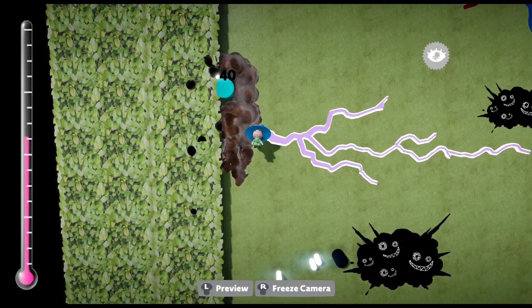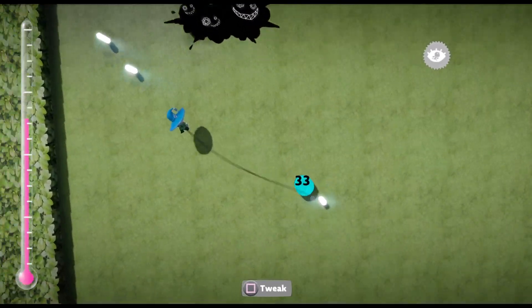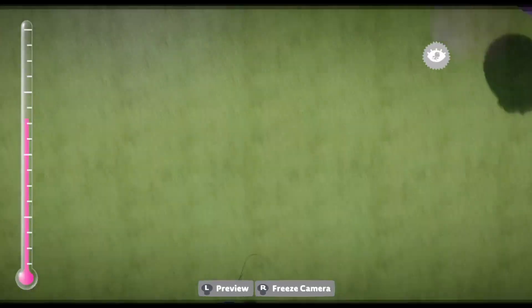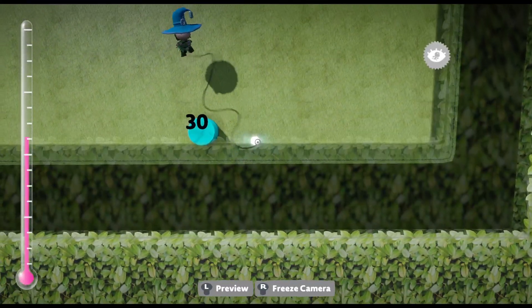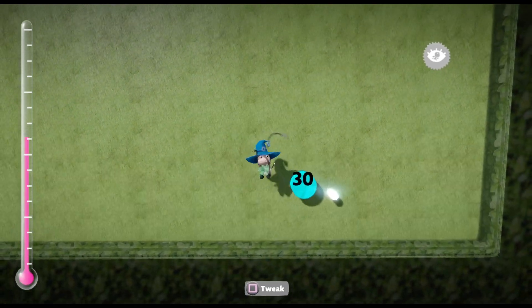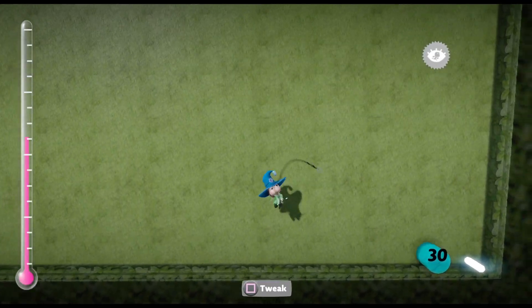He'll still try to eat them, and it also drops those little spore clouds that I was talking about earlier. If he keeps pushing his food away, he'll get more and more poison. They kind of just push their food around for some reason. And once they eat all of that, they will eventually die and then turn into an infected.